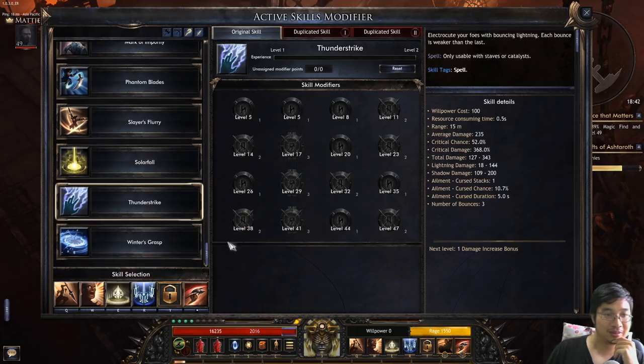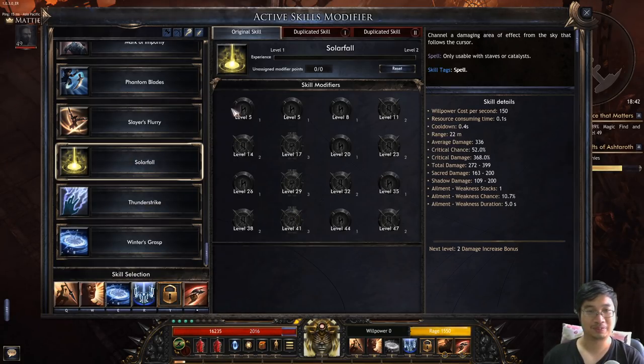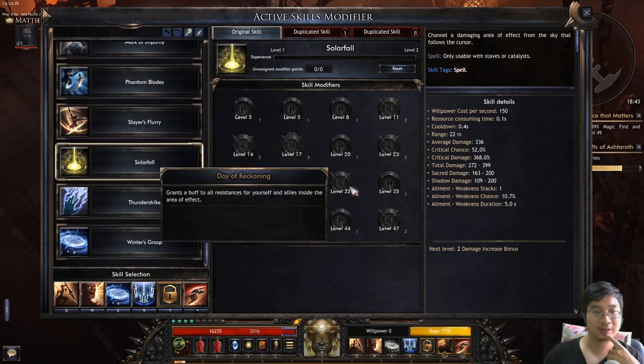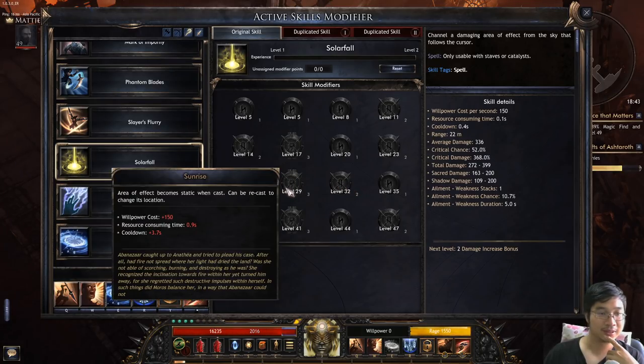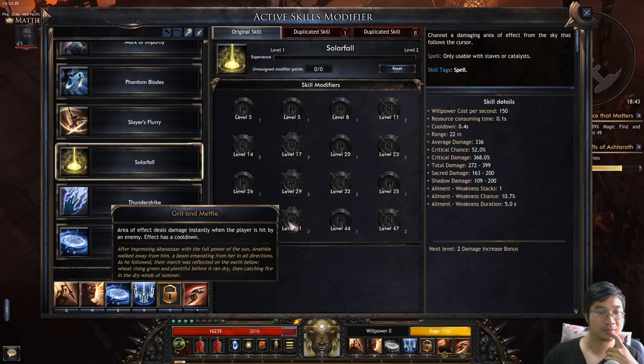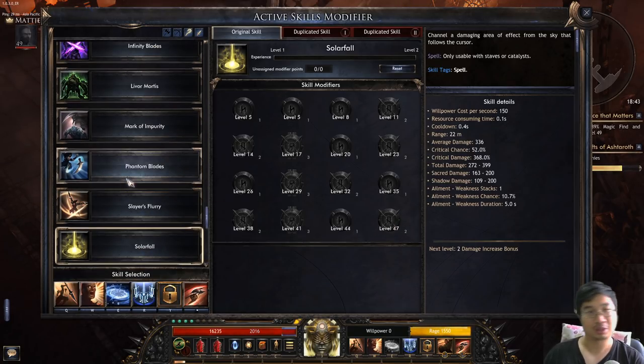Solar floor is a secret spell! What does solar floor do? Consuming power resource, consuming critical chance, average damage alignment - cast another deal dealing critical damage compared to fire. Increase aura of resistance buff. Area of effect becomes static when cast, can be recast to change its location. Area of effect deals damage instantly when a player is hit by an enemy. I'll probably go for this one.